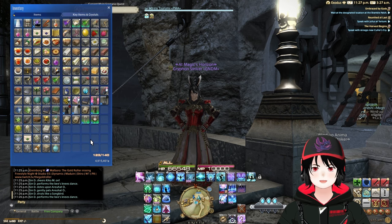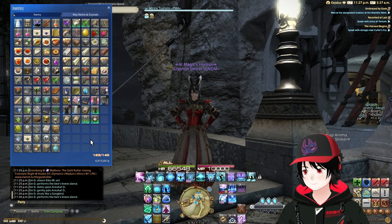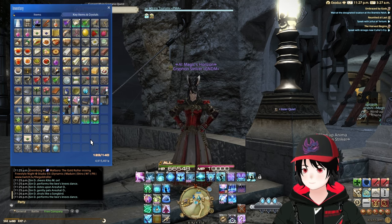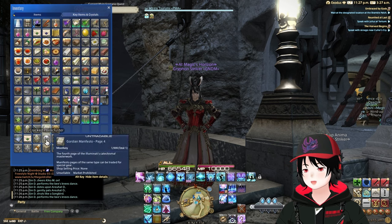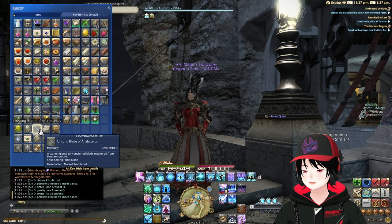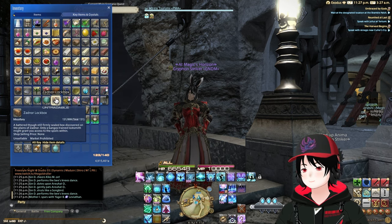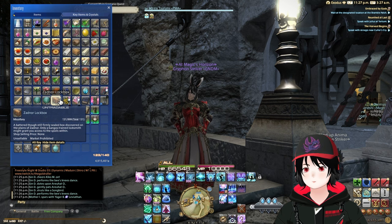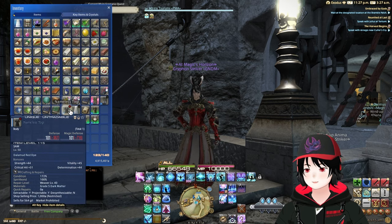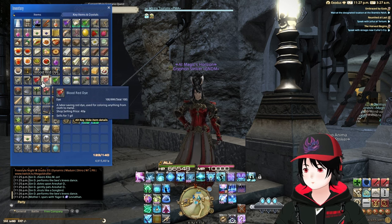Dyes are worth keeping if you're going to be doing a lot of glam work. For the tokens from various content lockboxes, those are going to get kept and put in my retainer or chocobo saddlebag. The saddlebag works well because you always have them on you if you want to open them. Dyes I'll put on one retainer so they're all in one place.